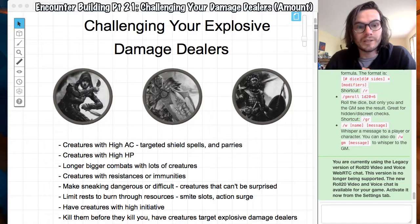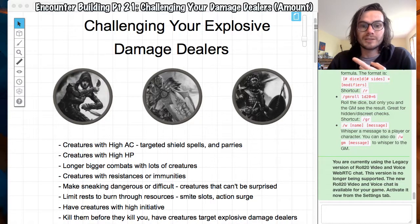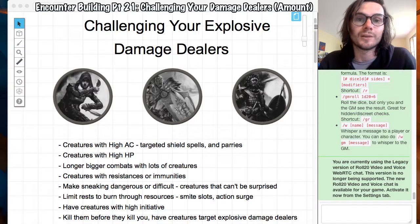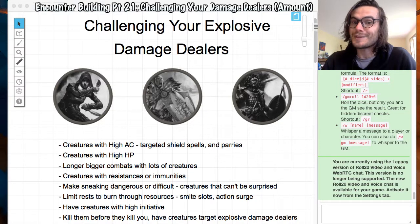You can limit resources — burn through smite slots, burn through action surges. This is a recurring theme: make sure your creatures don't have smites or action surges available in the big fights. It's a little harder with rogues because they always have their sneak attack, but there's only so much you can do.